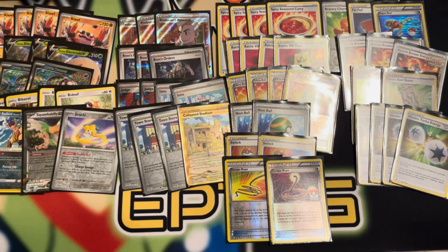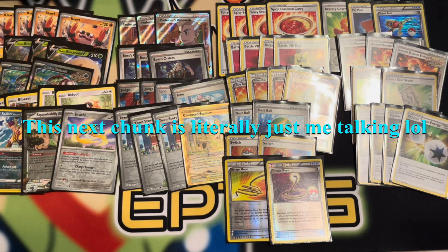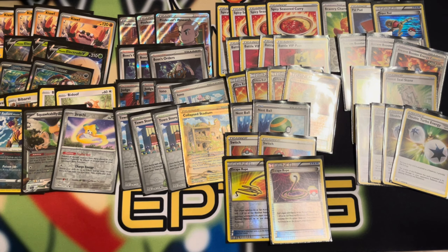Round one I faced off against Zoroark VStar. Immediately when he flipped it over I said, okay cool, I'm just going to go aggro Klawf — and that's pretty much what I did the entire time. I never even bothered benching Electro V because I just didn't want to give him two free prizes. I aggro'd Klawf and ended up winning the game just because of prize trades. Nothing too exciting there.